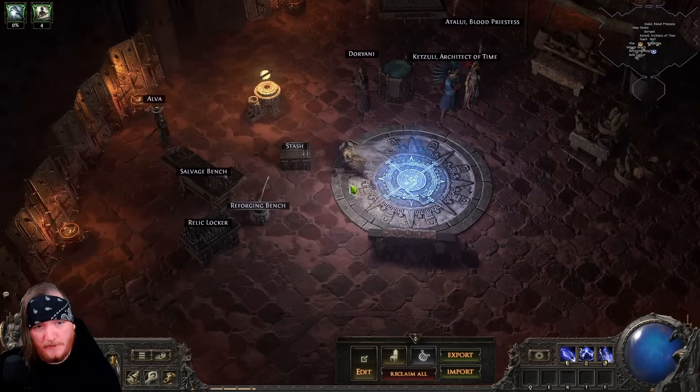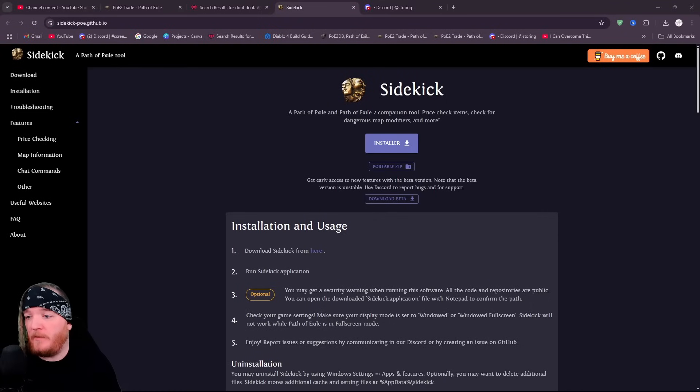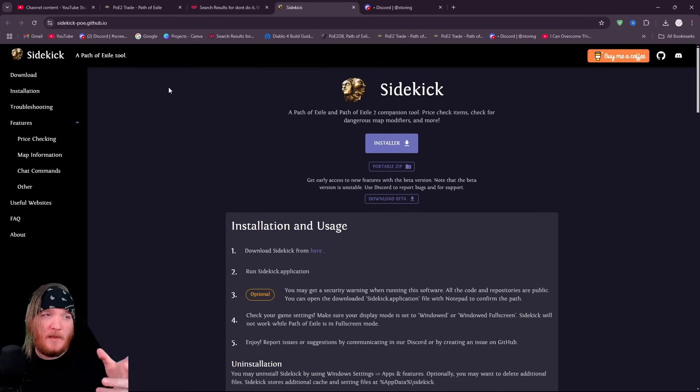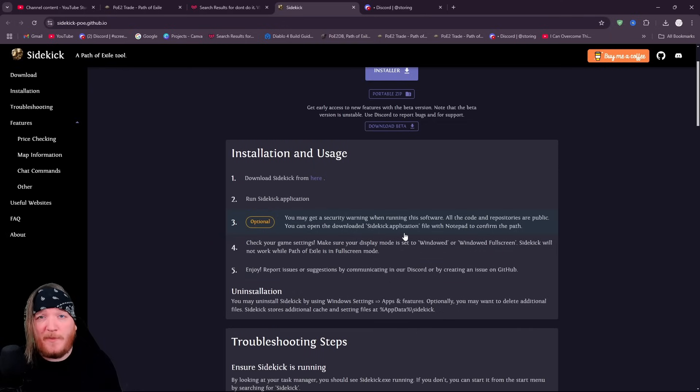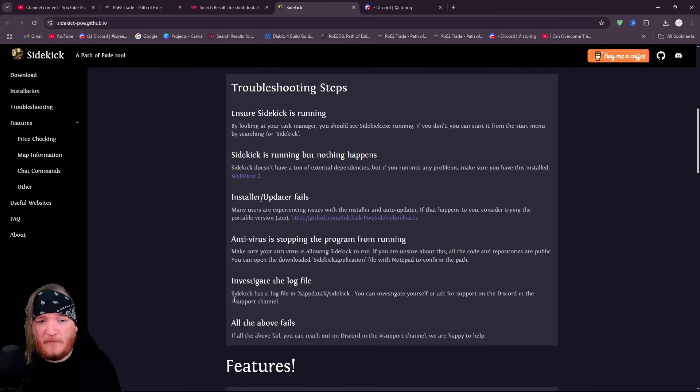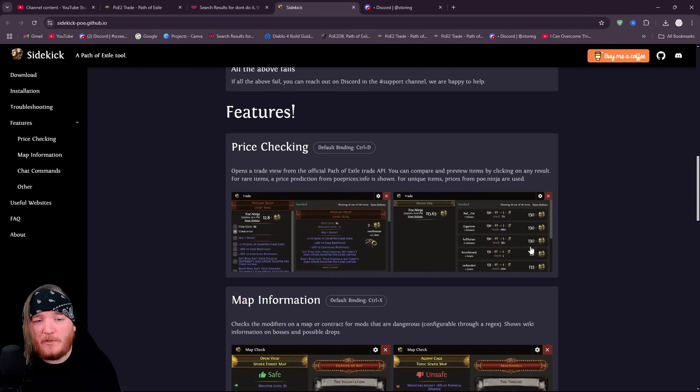If you want Sidekick, it's linked in the description — click the dropdown arrow, find the link, and go to the website. Click 'Download Beta' — this is for PoE1. Installation instructions are provided, there's nothing crazy, you just download and run it. If you run into any issues, it tells you right there how to resolve them.